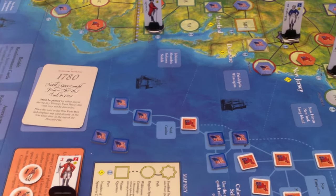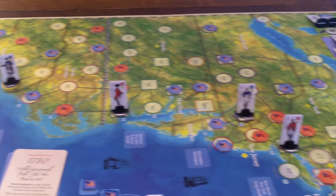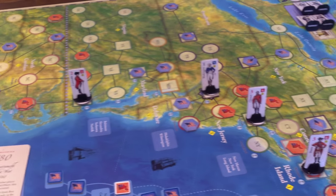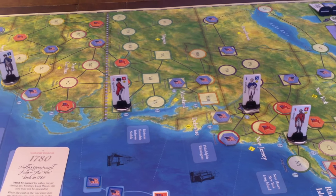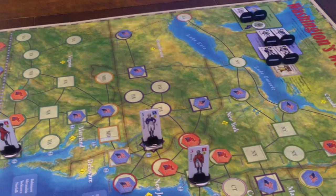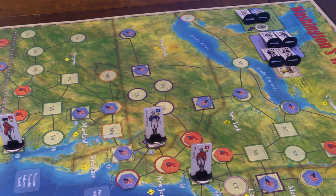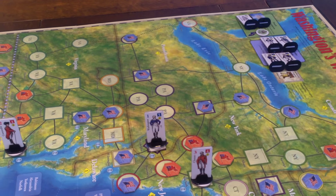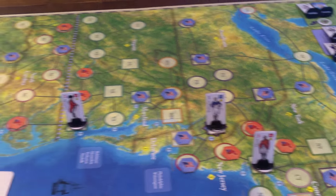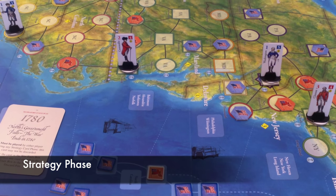What do the Americans want to do? Do they want to go first or second? What can the British do to them? I don't think they can do much. The British could squeeze into Pennsylvania, but the Americans have enough in Pennsylvania to keep it. So I think they're going to let the British go first. That was the strategy card phase, starting the strategy phase.